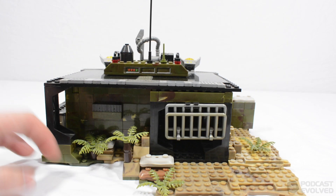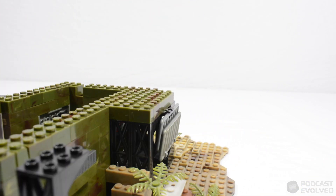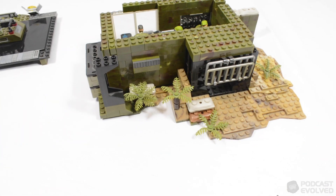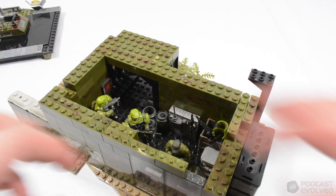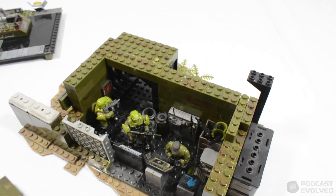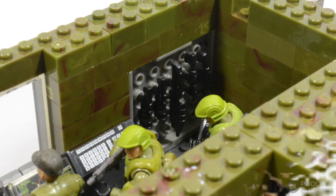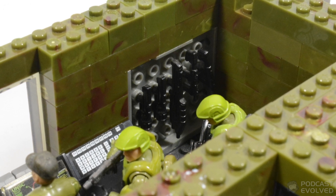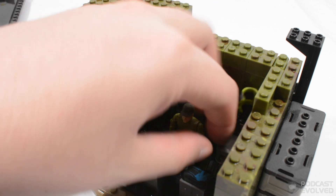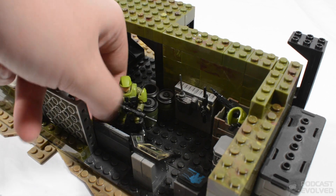You can actually remove the roof — it doesn't come off perfectly because it is old bricks, but if I raise the camera up I'll give you a look at the inside. Let me remove that entire wall section to give you a better look still. Inside there are storage crates, weapons containers, a weapons rack, marines, a health pack, another weapons rack, control consoles, and a marine who's designed to look like he knows what he's doing. There are loads of different elements packed in inside here.